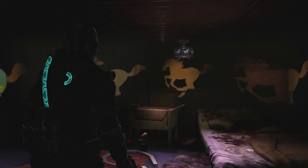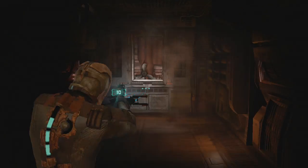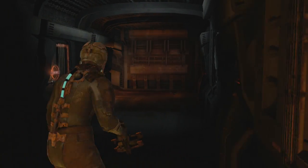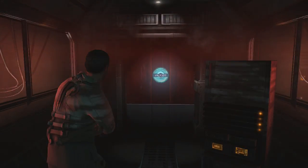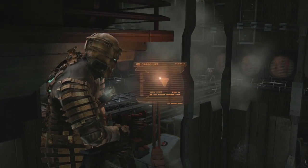Atmosphere in the Dead Space series is key. Everything from the story to the gameplay is shaped with creating a certain kind of atmosphere in mind. Because of this, the games of Dead Space have always maintained a minimal heads-up display. All of the information the player needs is worked directly into the game environment.